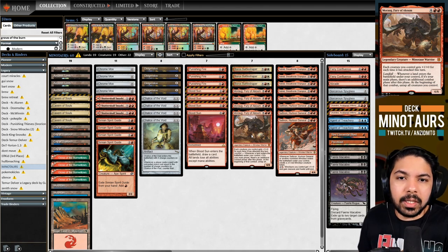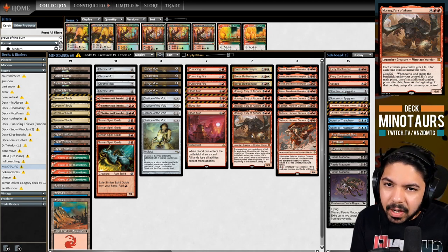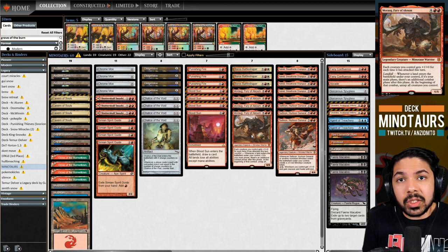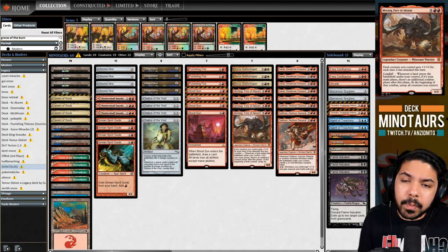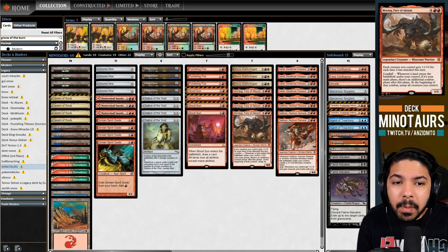That covers the main deck. We also have Punishing Fire, which is good against Delver of Secrets, can be pitched to Neheb, and bought back with Grove of the Burnwillows. Notably, Grove of the Burnwillows isn't stopped by Blood Sun, so that interaction still works cleanly.